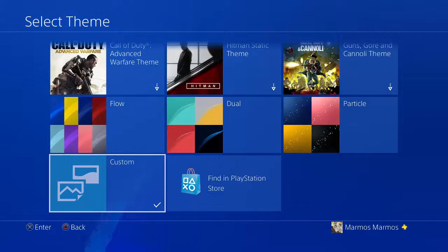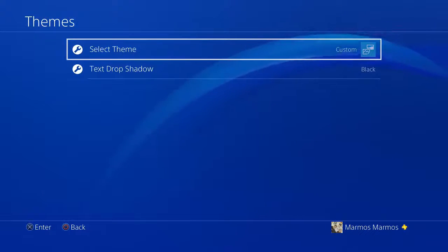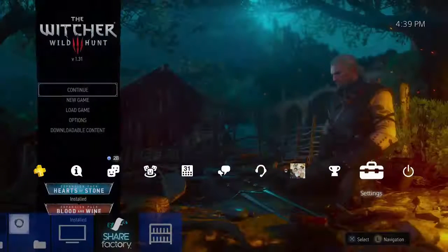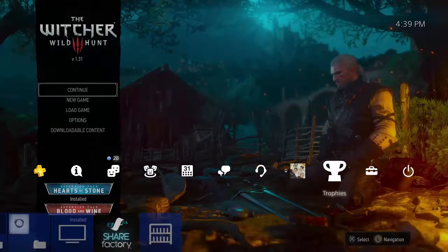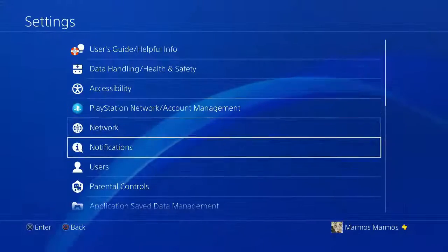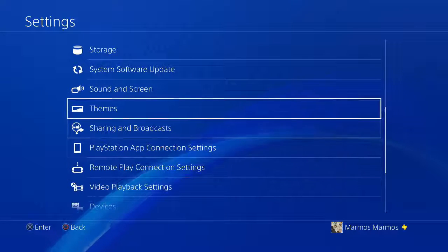Hey PlayStation community, just a quick tutorial on how to customize your wallpapers in the 4.50 update for the PS4. Today I'm going to show you. Go ahead and go into settings. Just for an example, I uploaded something very simple — it's the Witcher from the main menu.